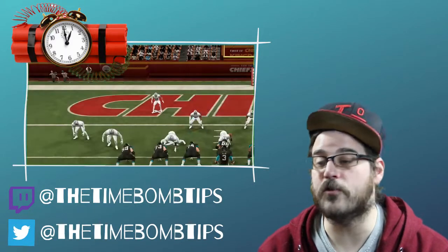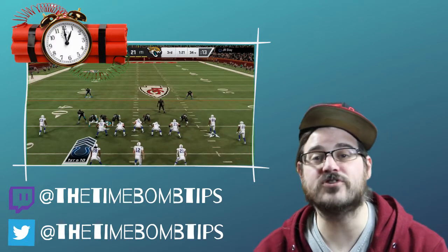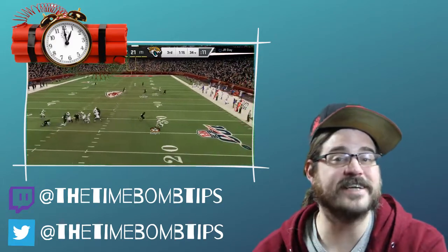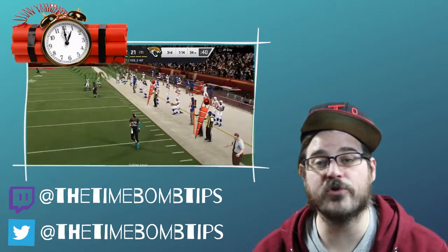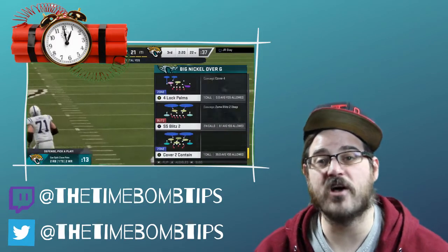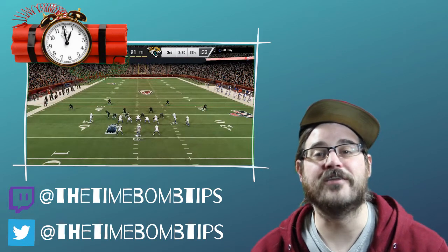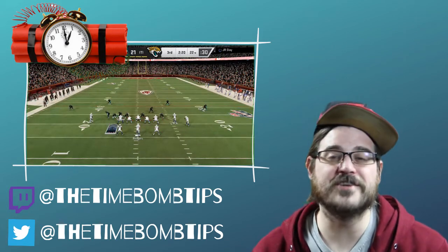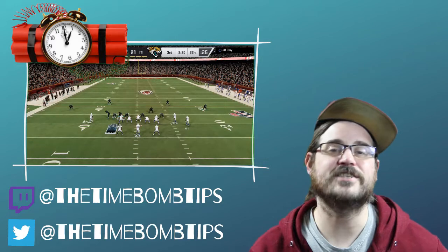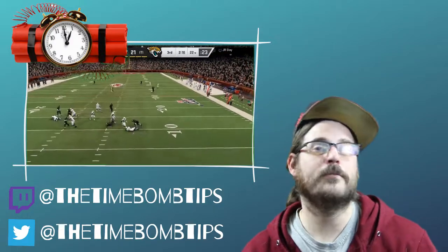That's a couple different approaches on how to stop someone out of this gun close offense that you see a lot of people running online in Weekend League and Salary Cap. I like to send pressure with Deion there and mix in the cover two to man up. You've really got to watch which route he's throwing to — you need it manned up and be usering the other one, hoping the coverage can stop them. Corner routes and in-routes — I find these offenses are the toughest ones for me to stop. Thanks for checking out this video, hit the subscribe button. I'm Time Bomb — I'll catch you guys later.